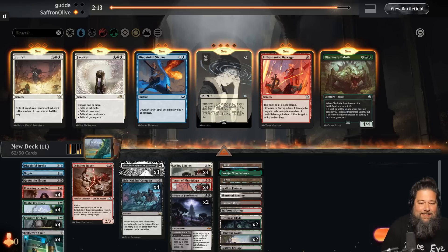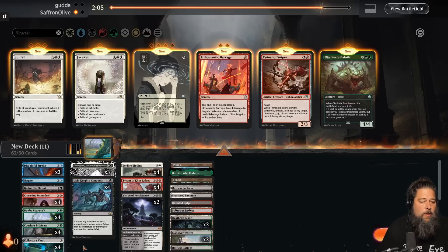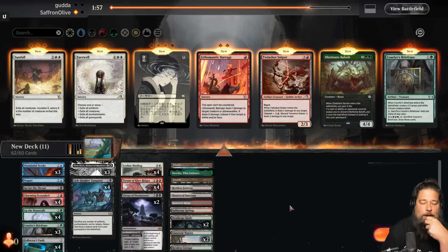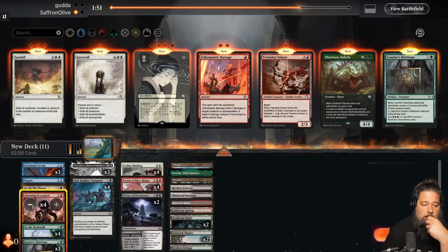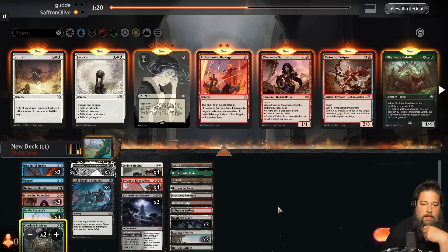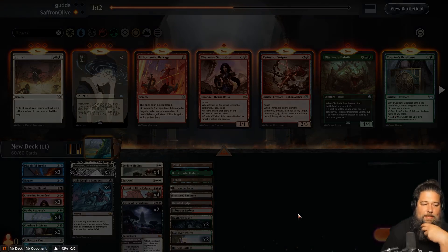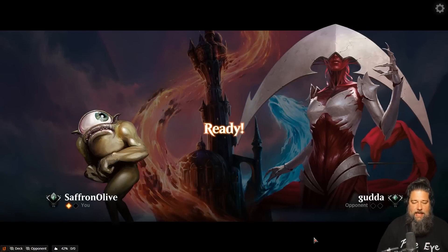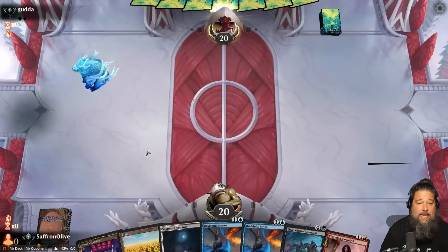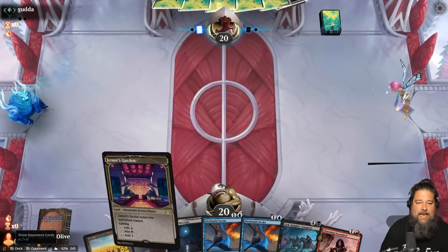Maybe this deck is actually sweet. We're playing against the biggest value decks in Standard and going over the top of them — which is super impressive. The counters are good against the cascade deck, we just need to counter the Invasion of Alara and we're fine. We bring in Farewell as a last gasp. We have Disdainful Strokes and Charming Scoundrel can make a Treasure to cast them. We keep a hand with Collector's Vault for filtering.